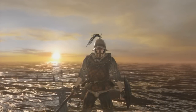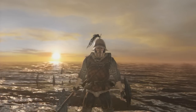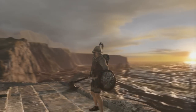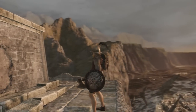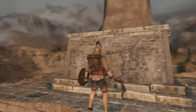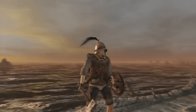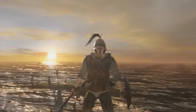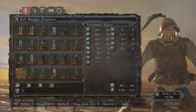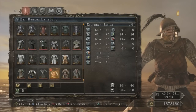Next we have the Bellkeeper Covenant set, and this one is a little bit different. You actually have to reach rank 3 — you cannot just kill the Bellkeeper and talk to the Forest of Fallen Giants merchant. That is why this one took me the longest to get. To get rank 3 you have to be summoned as a great invader to defend the bell — put the ring on after joining the covenant and then win a hundred times. Luckily this was not 500, otherwise I would not be making this video. It didn't really take that long; they summoned me quite often. This is definitely the one that took me the longest to get.